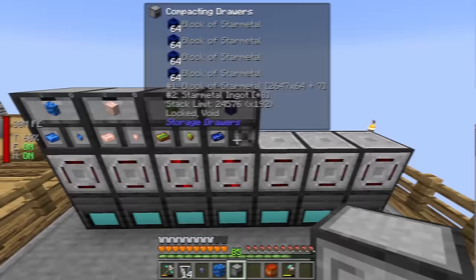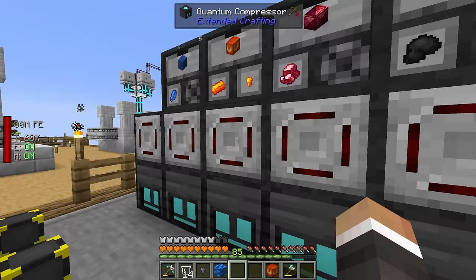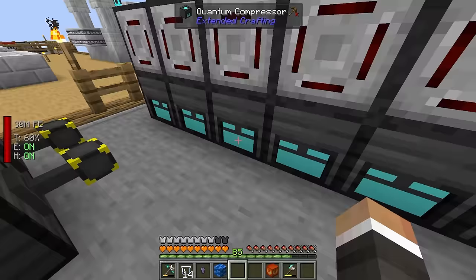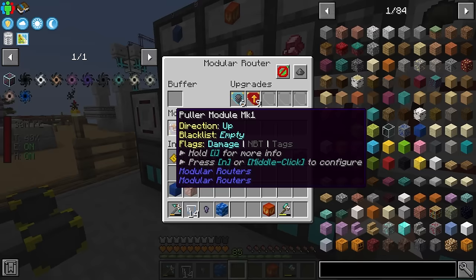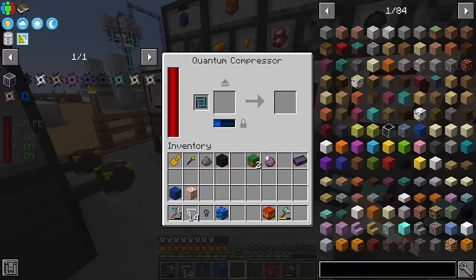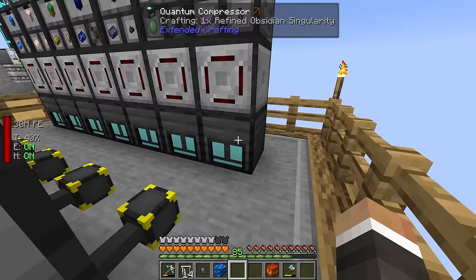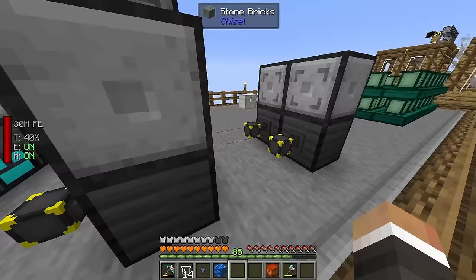Let me get some more singularities cooking first. Once we have the compacting drawers it's as easy as throwing them down on top of the modular routers, and they start getting to work making singularities. I do like to check that things are being made — sometimes if we've had to filter previously it doesn't work, and sometimes you have to take them out and put them back in. They filled up much faster than before with the gold pipe upgrades.